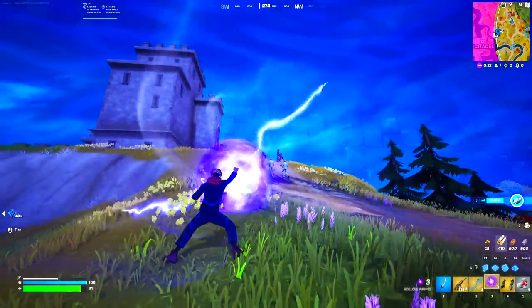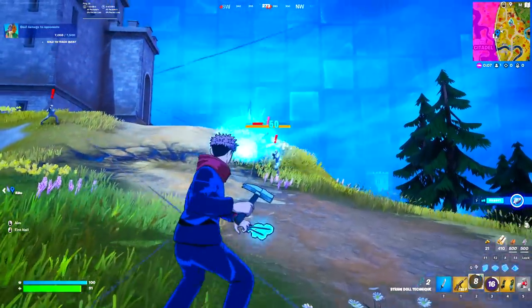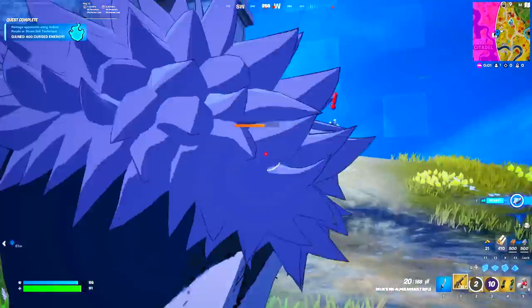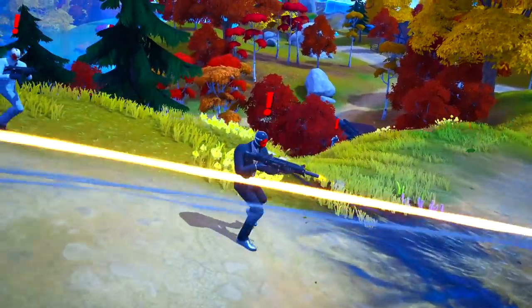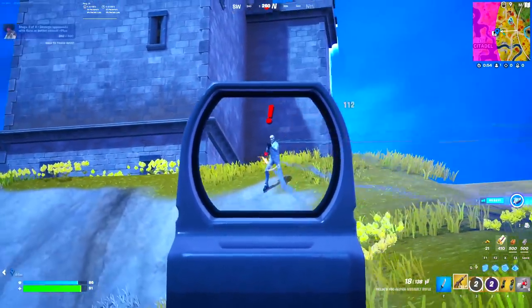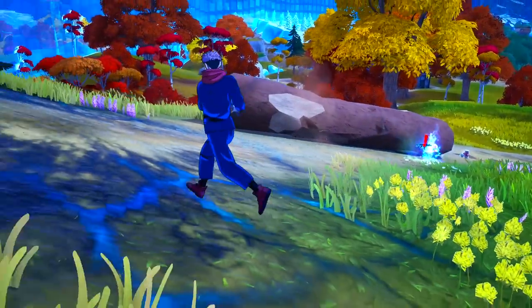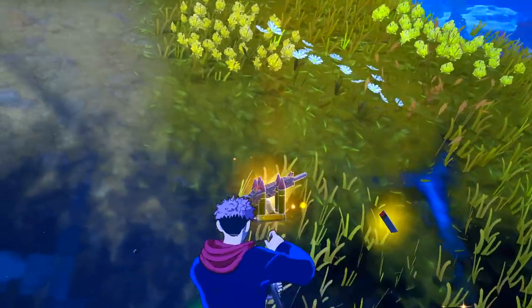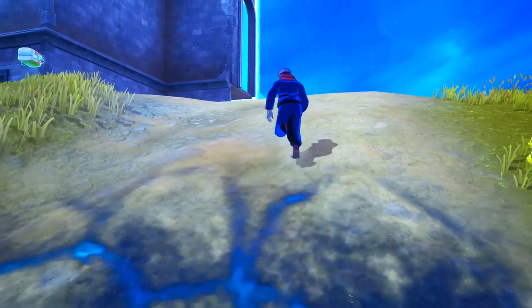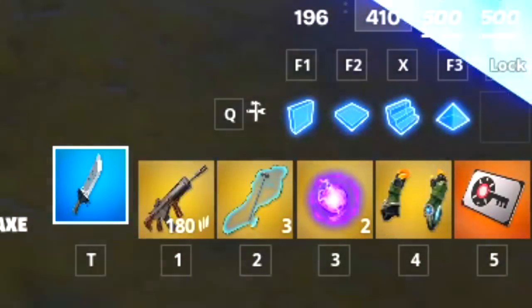We have arrived at our next destination where we can get more mythic items and open the mythic vault as well. The boss is right over here and we are going to use our mythic item on them — this thing is absolutely insane, it deals even more damage to these bosses. The High Card boss has been taken out. We are still going to go ahead and open a mythic vault right now. We got another mythic item, but we are going to drop it for now because we don't have the inventory slot.